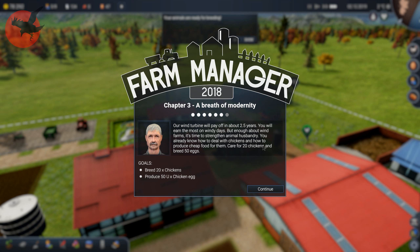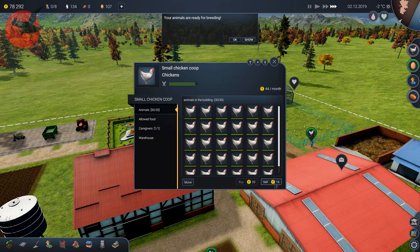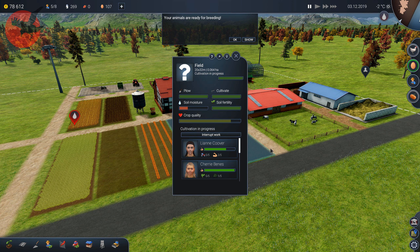Breed 20 chickens and produce 50 units of eggs — that's probably going to be pretty easy. Also I need to sell some maybe. That was like 20 — oh no, now I can't breed. The egg thing is paused — that's not done yet.